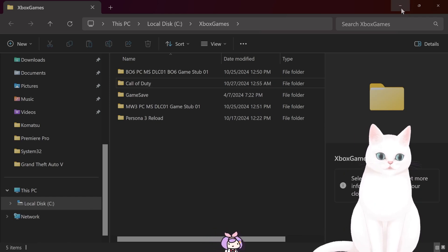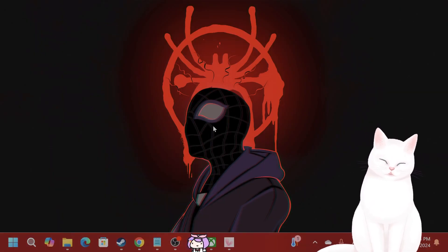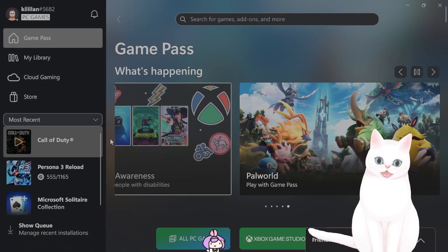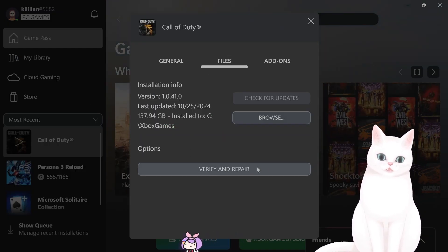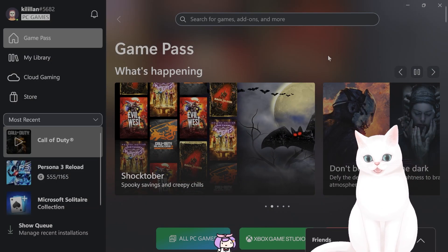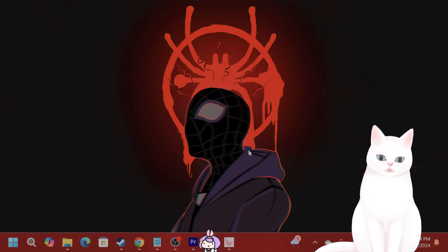If you've done all of that and it still doesn't work, let's move on to the next method. Open up Xbox Game Pass, right-click on Call of Duty, hit Manage, hit Files, and click Verify and Repair. That should verify the files. After you've done this, see if that fixed the game at all.